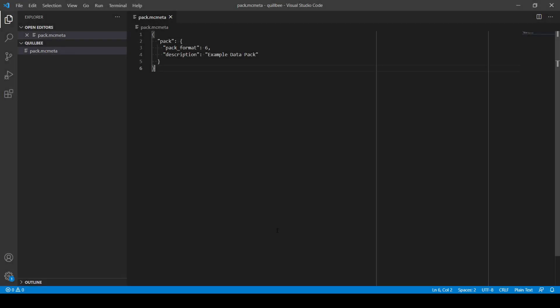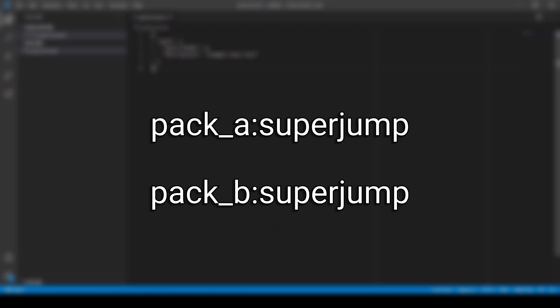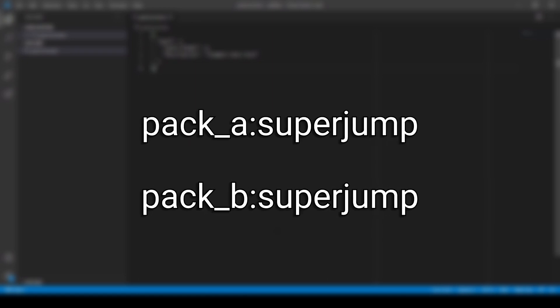Before we can create any other files we need to define our namespace. A namespace is literally just a folder that's going to contain our data, and this helps to prevent conflicts between datapacks. For example, if two datapacks both add a function called superjump, that's okay because they each exist in their own namespace.